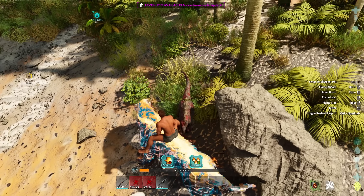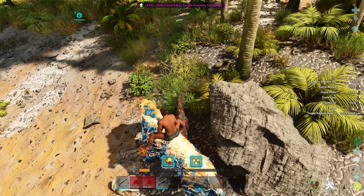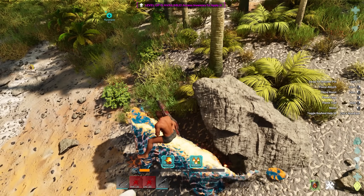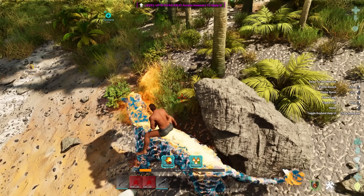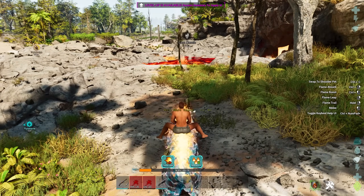You can utilize this ability multiple times on the same creature, and it also increases the timer. You have a 30-second timer before you'll actually get kicked off of the Pyromane, so you need to make sure that you're constantly absorbing fire in order to tame it. This isn't the only way to fill up the taming bar — you can also kill creatures, and that will net you flame essence as well.